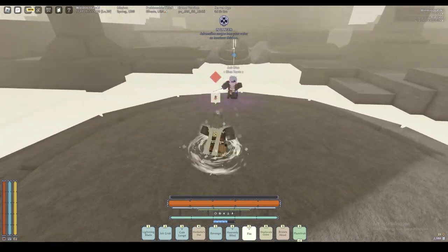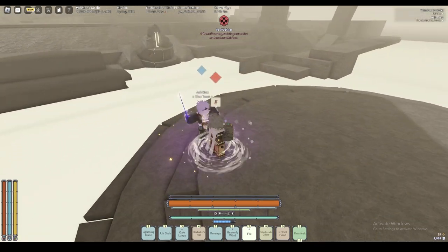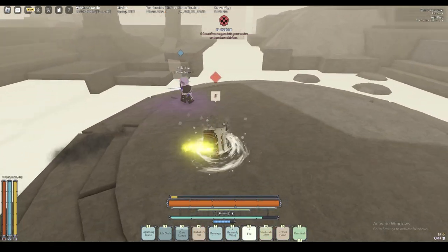Now we have the attunement that started the whole trend, which is Gale Breath. Like I said, Gale Lunge was on like every build because of it being a no star mantra at the time. So after its promotion, there were only two no star mantras — or actually three now, since Tornado Kick was added later on.